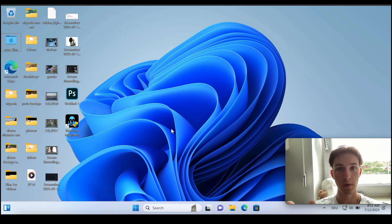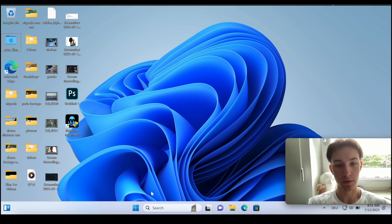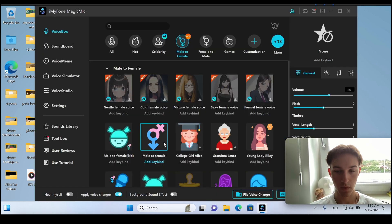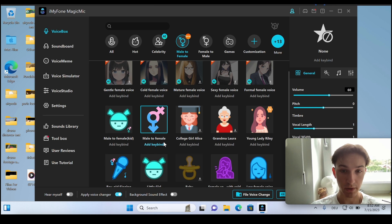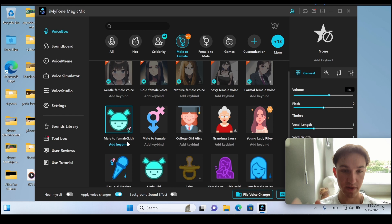So we're currently on my computer. Let's go to the settings and let's change the voice. Let's go to iMyPhone and change the voice. Here we've got a bunch of voices you can choose from — we've got male to female kit, male to female, college girl Alice, grandma Laura. I have tested them in previous videos, be sure to check those out. But now let me show you how the male to female kit sounds.